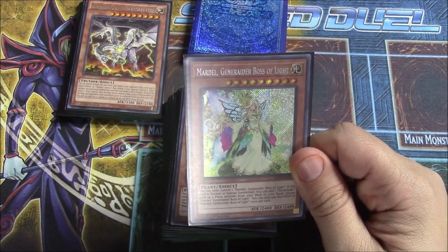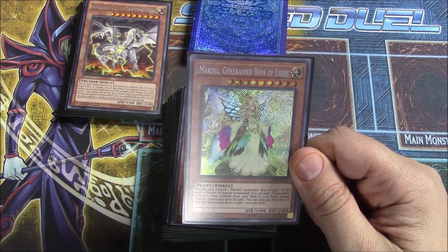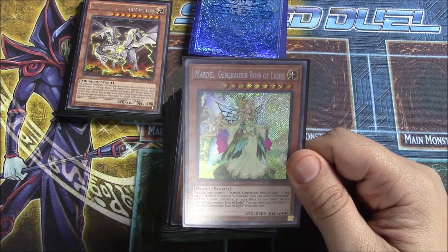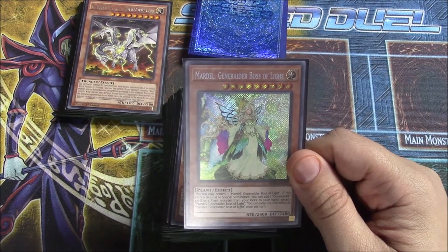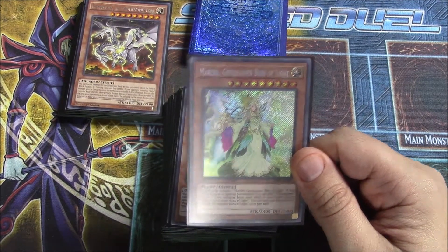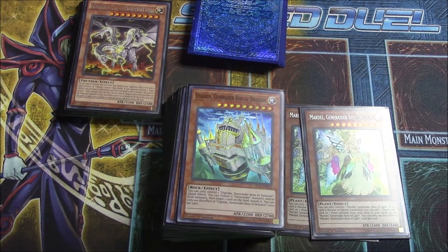We run two Mardale, Generator Boss of Light. You can only control one of her, which is a bit different from some of the others. She searches our spell and trap cards from the deck when she's summoned. I was running three but it got a little bricky, so two.